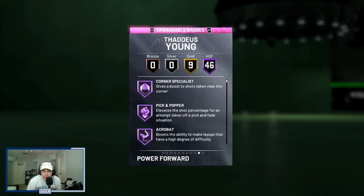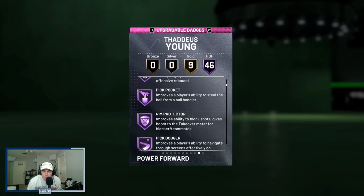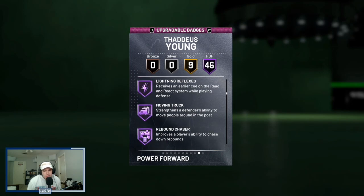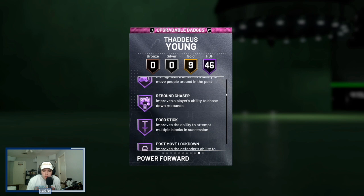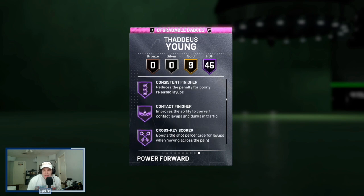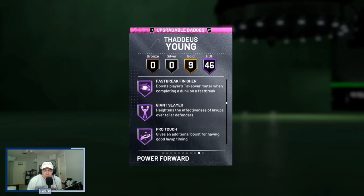He's got 46 Hall of Fame badges, including catch and shoot, corner specialist, pickpocket, rim protector, pick dodger, chase down, box, clamps, heart crusher, interceptor, and intimidator. So he comes with most of the important defensive badges even though his defensive stats aren't the best — that'll help him for sure. He also has rebound chaser, pogo stick, post lockdown, and makes the trapper as well. He basically comes with every defensive badge on Hall of Fame, which is really, really good to see.